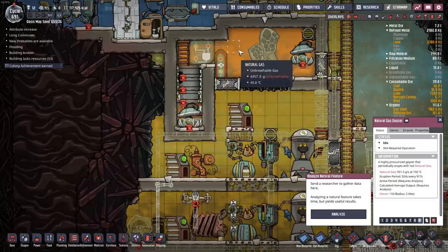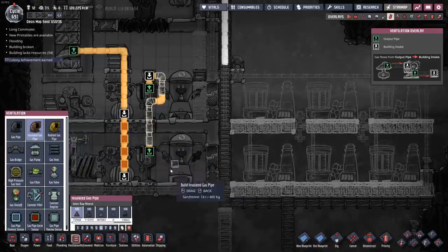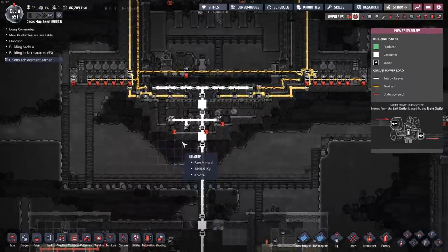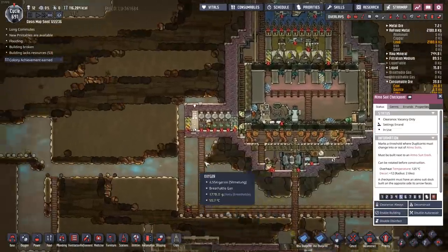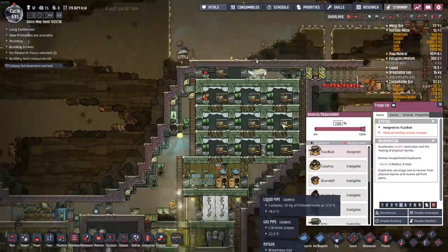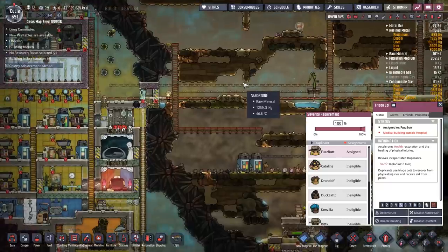The pipe is blocked and my dupes can't even get out. We're going to have some crispy dupes. We only fried up one duplicant — so not bad. Just hit the fuzz button down there and everything's up and running again.